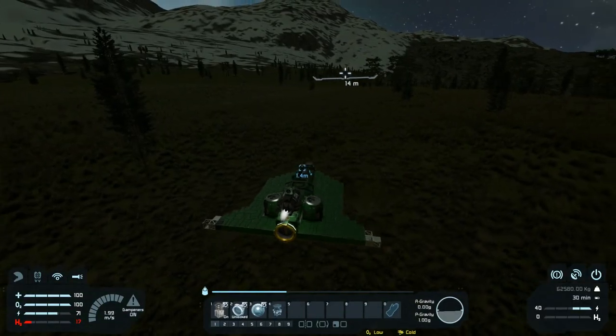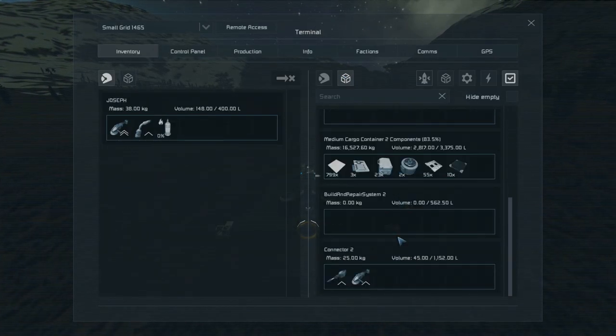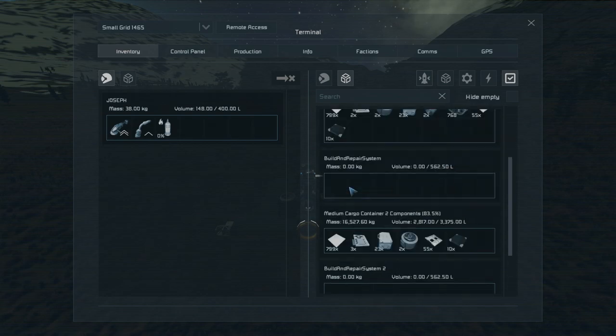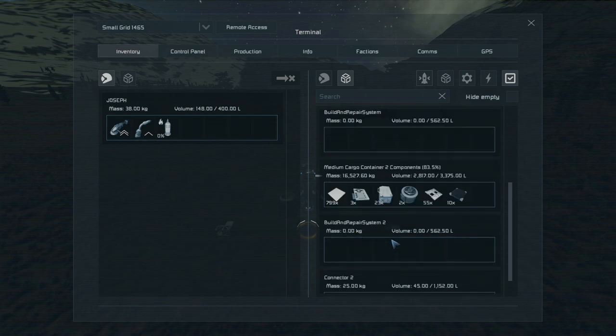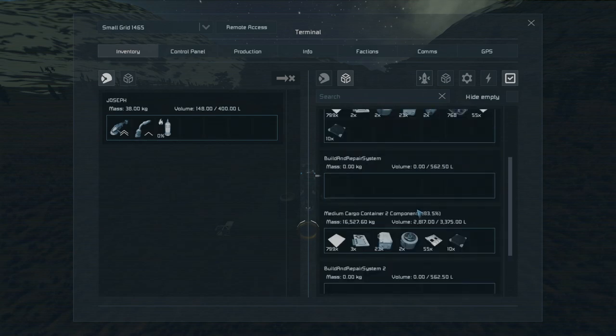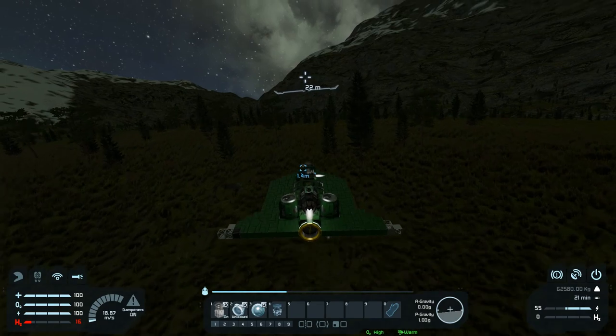It is gone — now I can go back. I can just look at all the materials that I plundered from the base. Look at this — the ice is kind of meh, but I have a ridiculous amount of steel plates. Interior plates, sure. Bulletproof glass, why not? Really everything else — I've had all this stuff before, but I have more of it now and it's better that way.